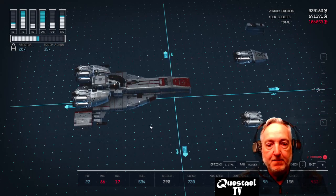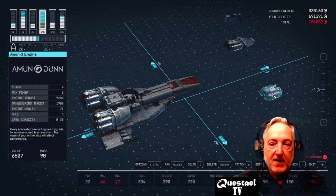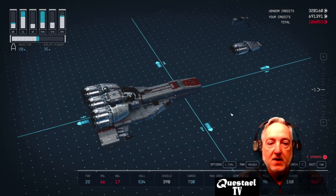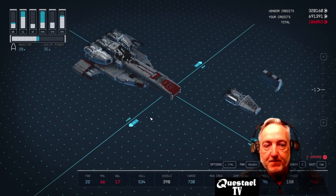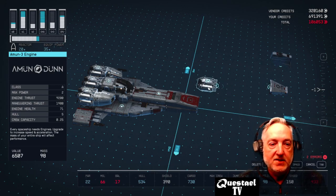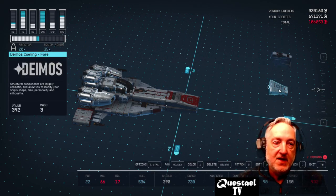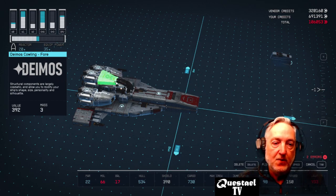I needed that HAB in order to connect the Armstrong 20E cockpit to create the look of the ship. Behind that HAB goes another Ammon 3 engine. The next level is yet another Ammon 3 engine which stacks right up there, and then the Deimos Cowling — the four cowling.